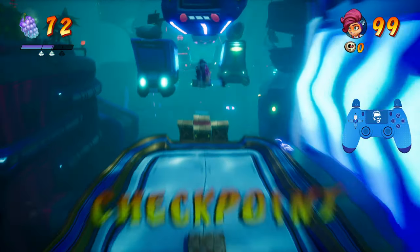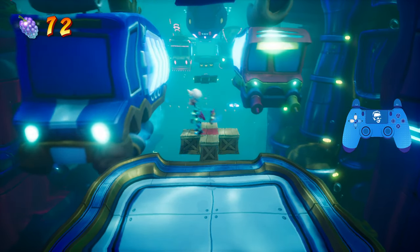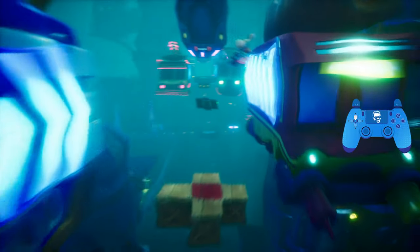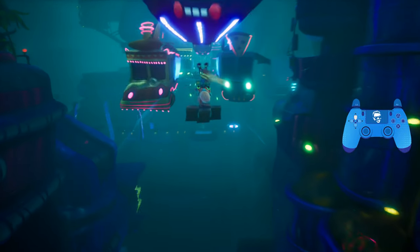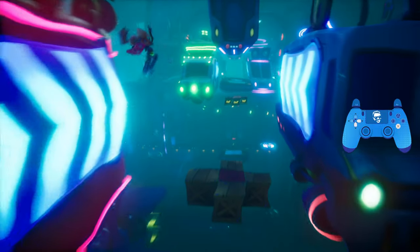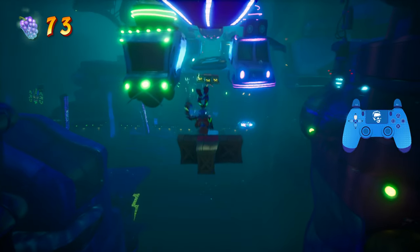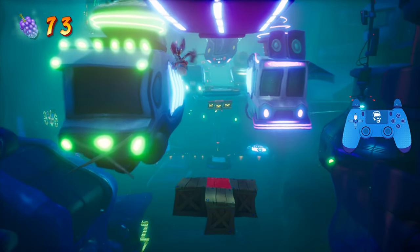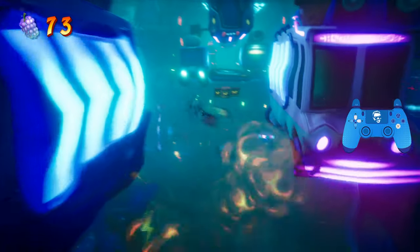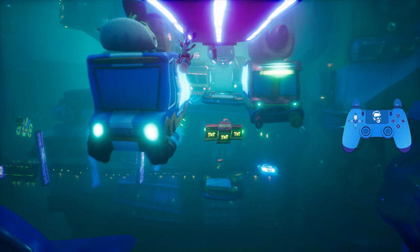I'm going to grab the gravity mask again — don't forget to tap this TNT right here — and then you can just jump onto this food truck, start riding the walls, and then flip upside down. You want to hug the left, and as you can see, the gravity just gets really weird underwater. If you need to, don't be afraid to flip the gravity back and try to tap a box to safety — that's one way of doing it.